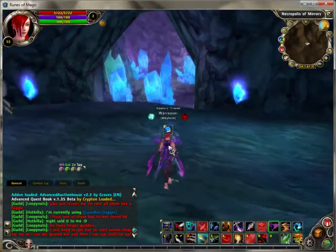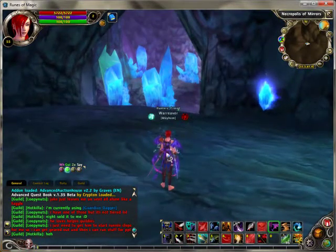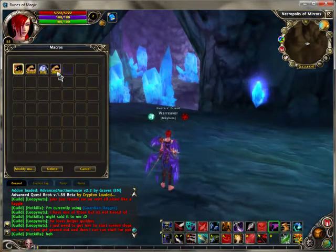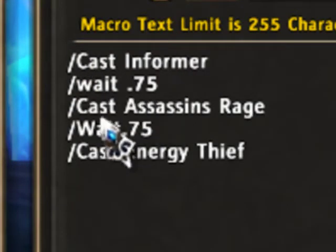What is up guys, this is sexypoop aka warweaver, and today I'm going to show you how to work with macros. First you're going to go to Escape, go to Macros, and I'm going to go to a custom made one already for my buffs. As you can see it's cast Informer, cast Assassin's Range, and cast Energy Thief.